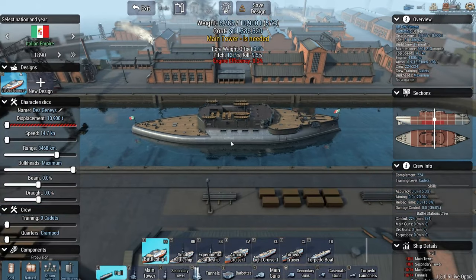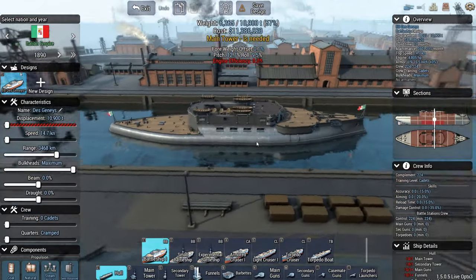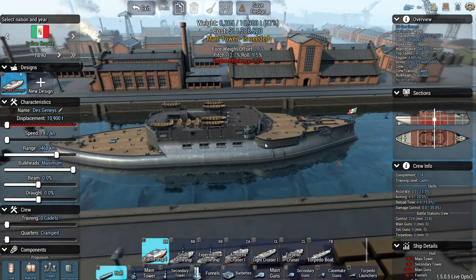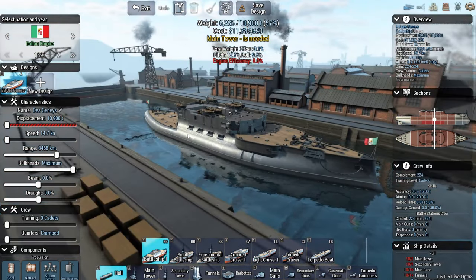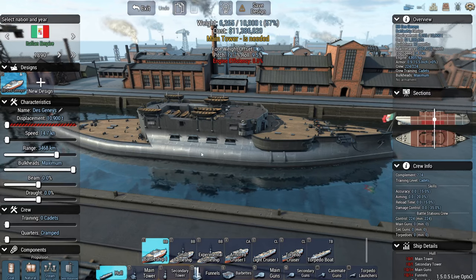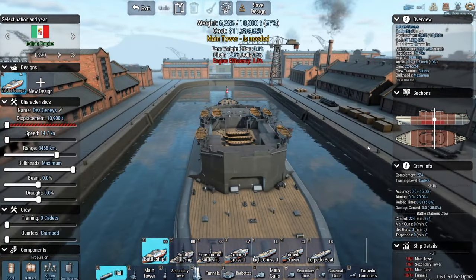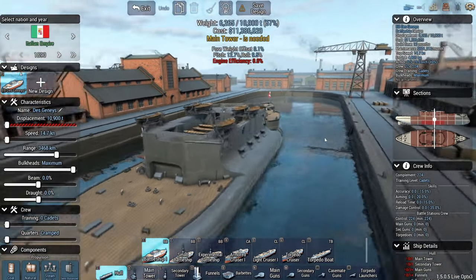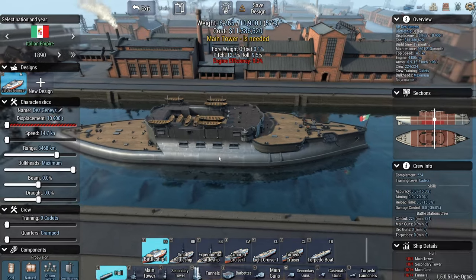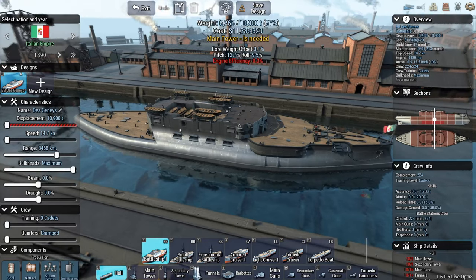Hello and welcome back to Ultimate Admiral Dreadnoughts. As I'm about to start an Italian campaign, this is not going to be it — this is going to be a ship design video, because we're going to make some shared designs for the enemy AI to use, hopefully against us. I'm not going to design all the ships for all nations because I'm going to be playing with the Dreadnought Improvement Project, and the people over at Brother Monroe's Discord channel — Brother Monroe being the one behind the Dreadnought Improvement Project — have made a very extensive ship design pack that I'm just going to download and put into my ship design folder.